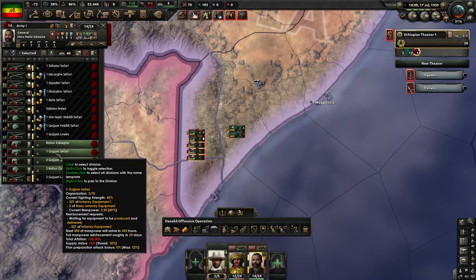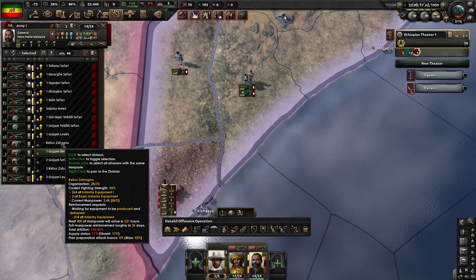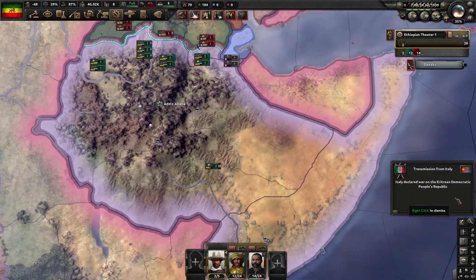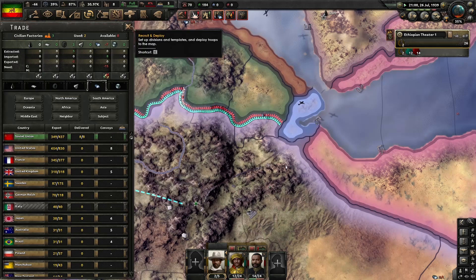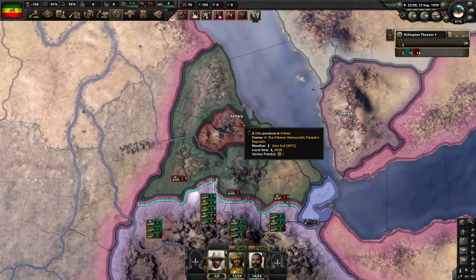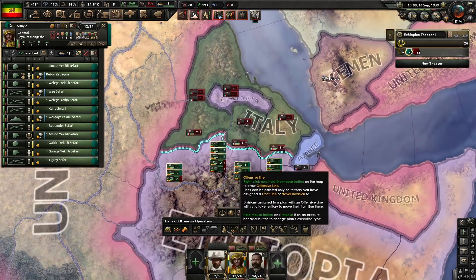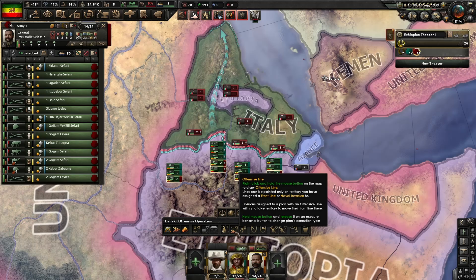After you deal with the south, I would recommend leaving about four to six divisions — I did four divisions — and just leave them in the two ports in the south, just to make sure that Italy doesn't naval invade you and surprise you. In my case, Eritrea revolted before we ended the war. So whenever Eritrea revolted, I just waited for the Italians to deal with it, and with the fall of Eritrea, I just started to push north with my entire army, aside from the ones garrisoned in the south.